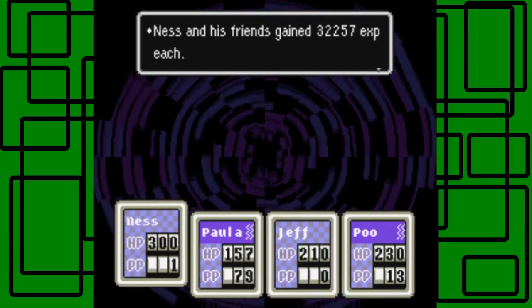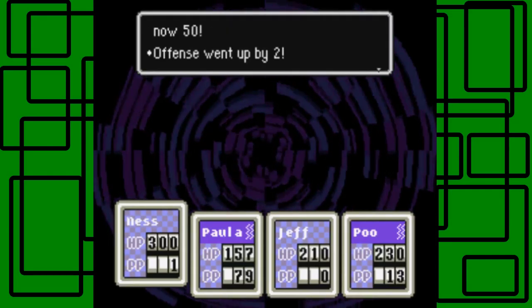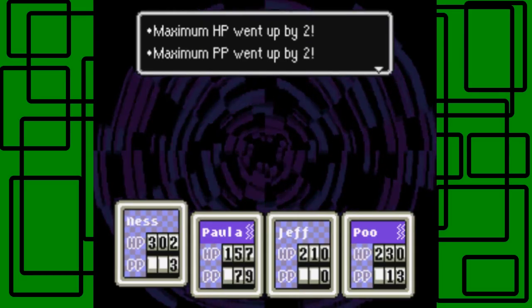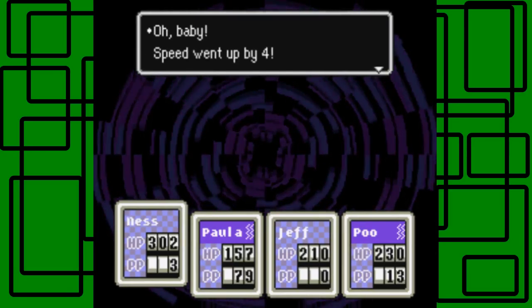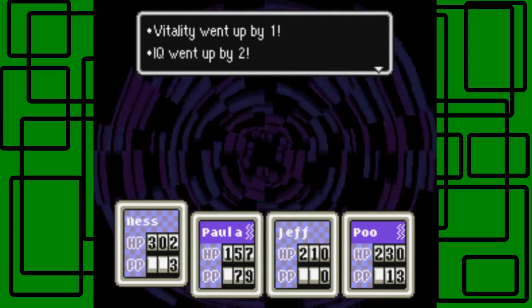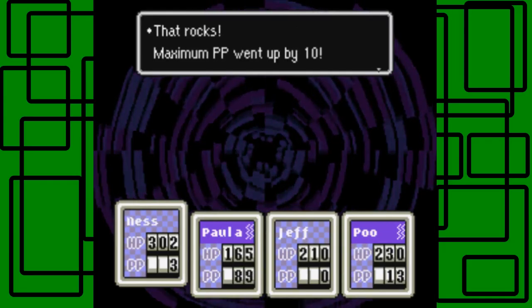Ness and friends are getting 32,257 experience each. Ness is level 50: Offense +2, Guts +1, IQ +1, Max HP +2, Max HP +2. Paula is now level 44: Offense +4, Defense +1, Speed +4, Guts +2, Vitality +1, IQ +2, Luck +1, Max HP +8 — that rocks — Max HP +10.